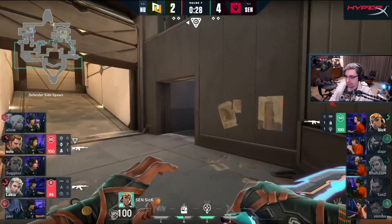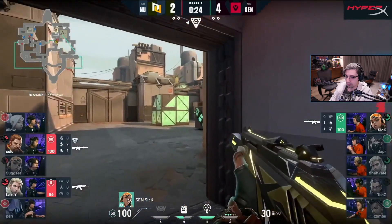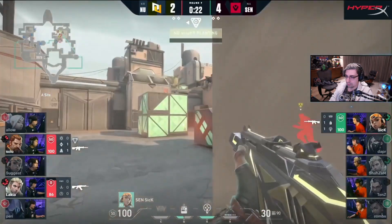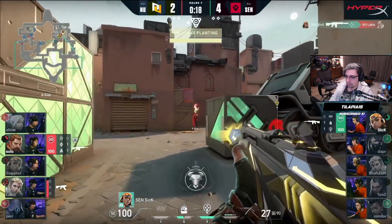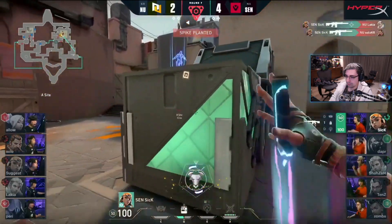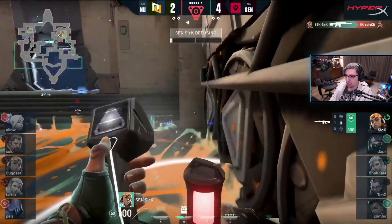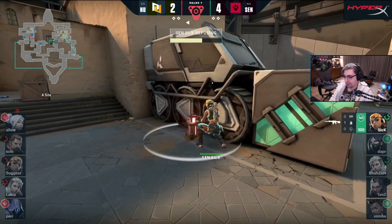Trying to get backed away quickly, knows that it's effectively a race to this side. Still has the pain shells, still has the satchel. Can sick find the first player? Yes he can — there goes lakia, right click on the paint. It's too easy, really no problem at all for him, and there's the defuse as well.